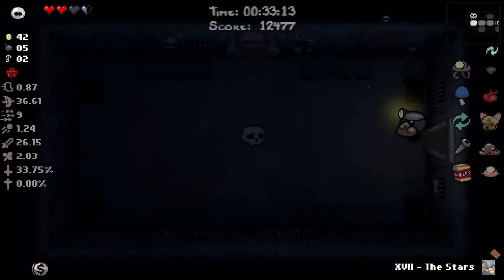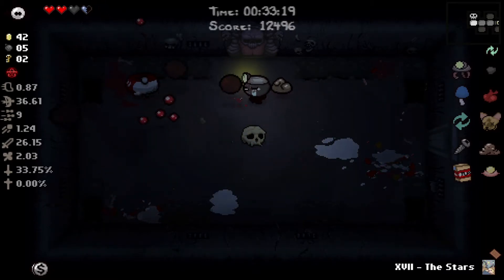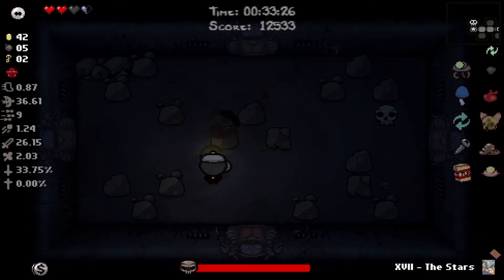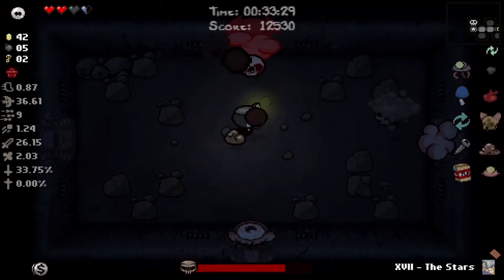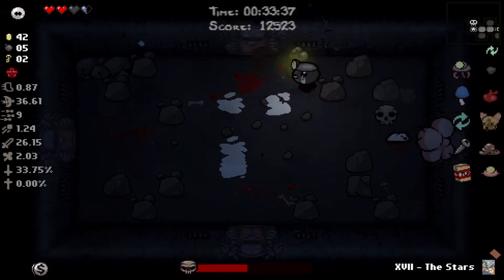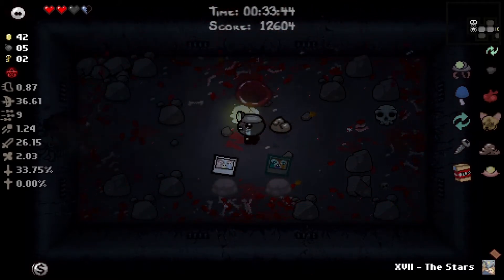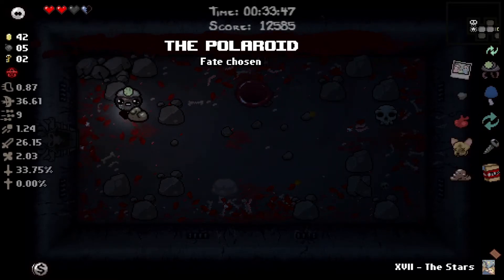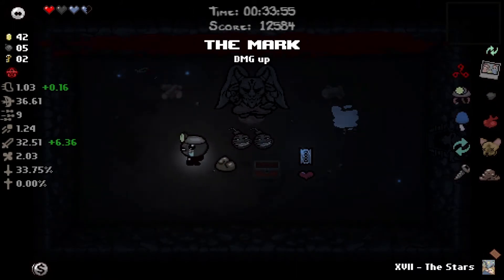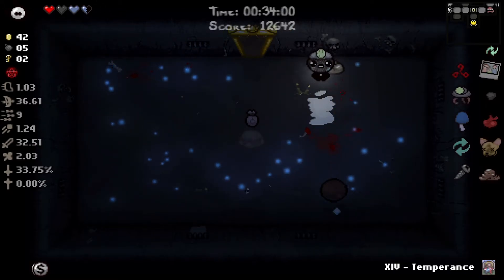I like this 26 damage - this is pretty nice. Well we found the boss. We could fight the boss - we have a Stars card so let's actually just do that. Our movement speed is so trash that if Mom stomps we're definitely going to get hit. That was close. We'll take the Polaroid because this is not too insane of a run yet - we're going to the devil deal. That's what we like to see - damage.